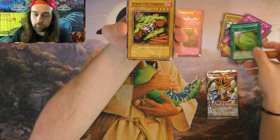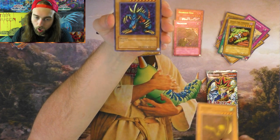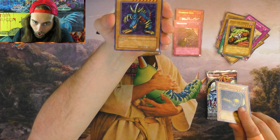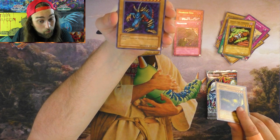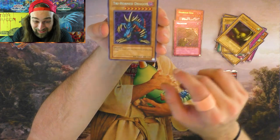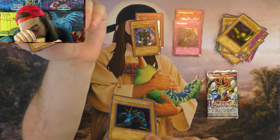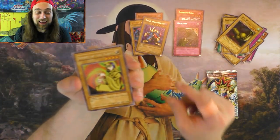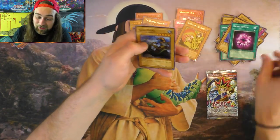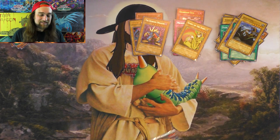Can I pull a foil from Legend of Blue Eyes White Dragon? I'm on a roll — pulling foils from Pharaoh's Servant. Let's see if I can do it from LOB. Silver Bow and Arrow, Terra the Terrible, Tai Ho. Trihorn Dragon — what in the world! Trihorn Dragon, Spirit of the Harp, Dark Energy, Fiend Reflection, Violet Crystal, Sandstone.